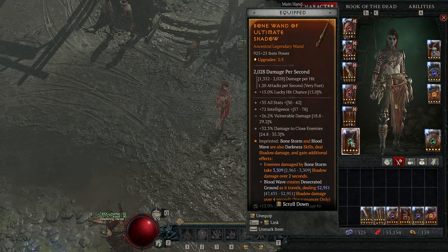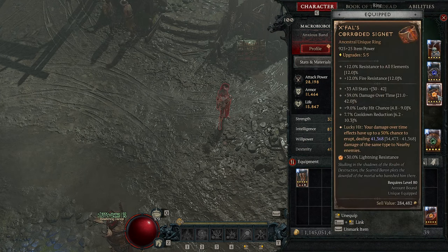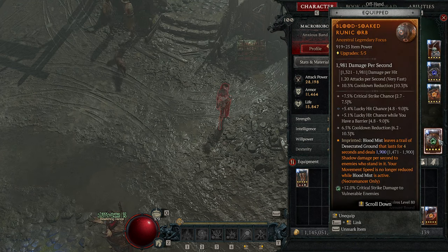Other notable aspects: Ultimate Shadow will turn your Bonestorm into a darkness skill, cause it to do shadow damage, and apply a secondary shadow damage over time effect, which can proc Hued Flesh, Abhorrent Decrepify, as well as trigger Blighted — a huge multiplicative damage boost every 10 times Shadow Blight is triggered on an enemy. The Blood Soaked aspect is the hardest for people to include because its immediate use doesn't seem incredibly powerful, but it makes Blood Mist leave behind desecrated ground, applies shadow damage over time, stacks more instances of procable damage, and removes the movement speed penalty from Blood Mist.